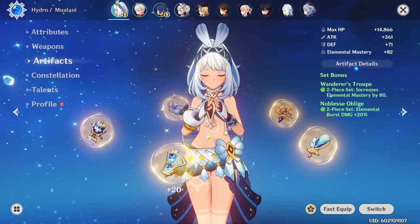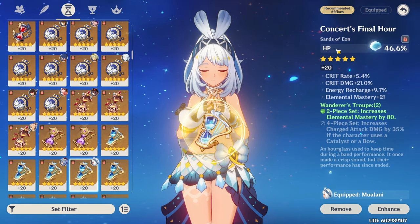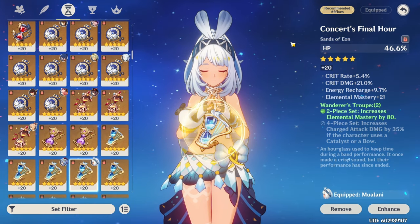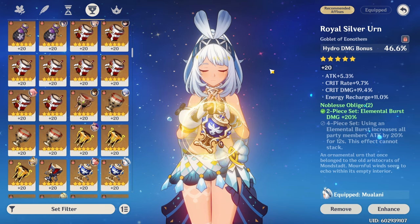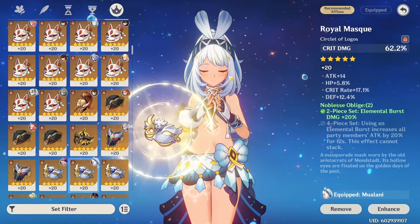As for artifacts, we already covered substats earlier. For mainstats, I think the most straightforward option by far is HP percentage on the sands, but if you're lacking a lot of elemental mastery, you could consider that instead. And then for the goblet slot, I don't think she has too much bonus damage, so definitely Hydro damage bonus — unless you play something like Neuvillette, in which case you might want to consider HP percentage instead.